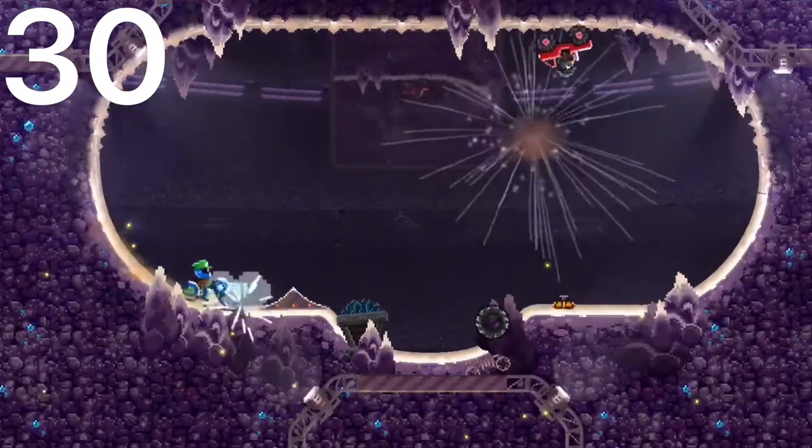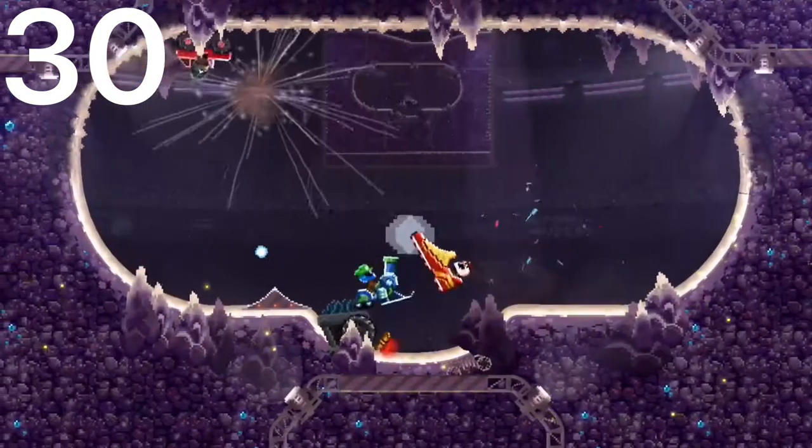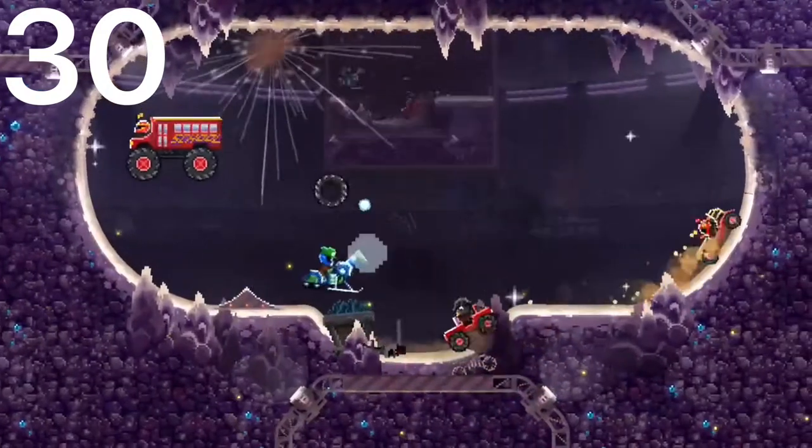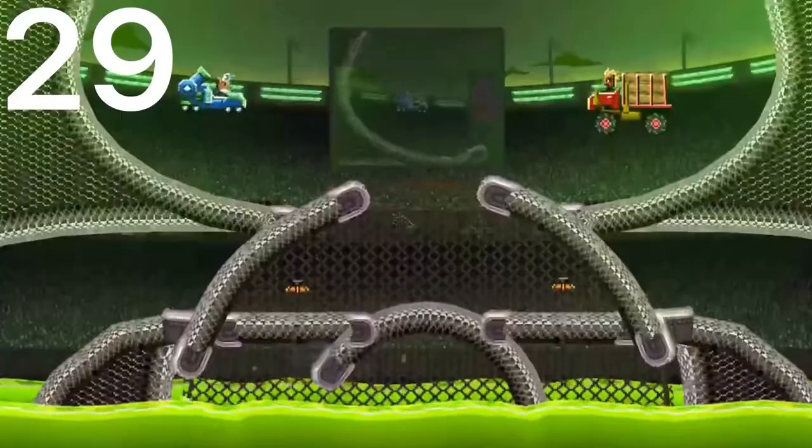Next up at number 30 we have the Snowball Bike. This car does not have great back protection, but its front protection is pretty decent. It also shoots snowballs which can kill enemies, so that's why it's kind of mid on the list.